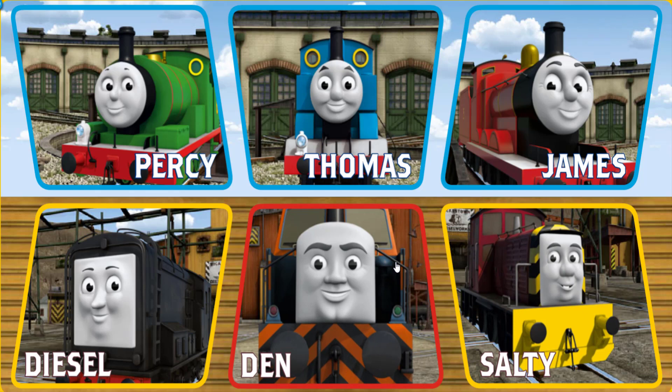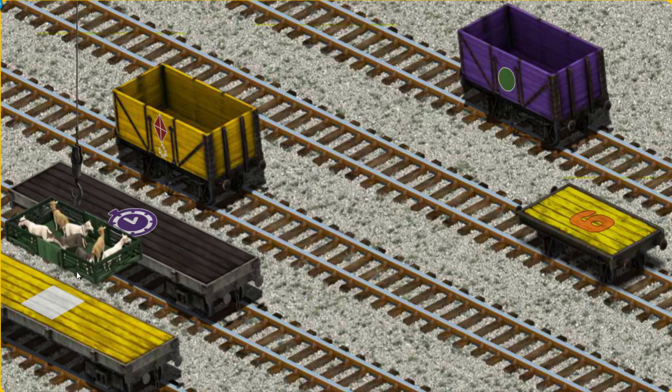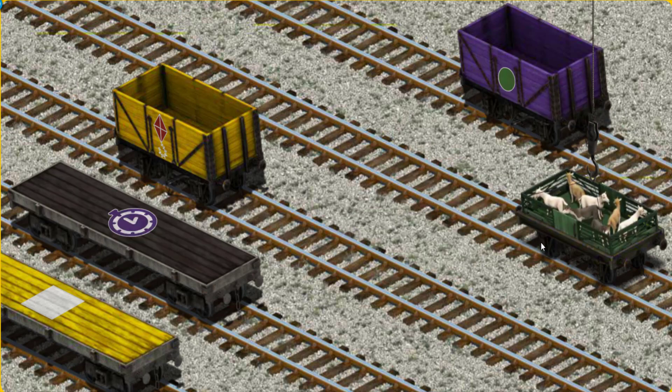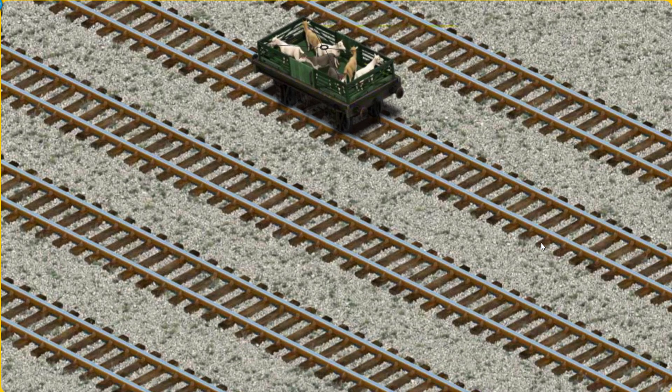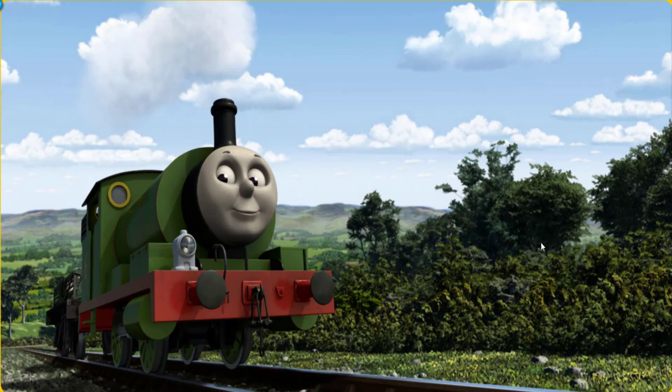It's a busy day at Brendam Docks. Thomas and his friends have many deliveries to make. Choose who will make the next delivery. Percy must deliver the goats to Farmer McCall's farm. Help Cranky find the goats. You found them! Let's lift and load. Now the cargo must be loaded. Show Cranky where the yellow flatbed with an orange number six is. You found it! Percy pumped his pistons and puffed out of the docks.